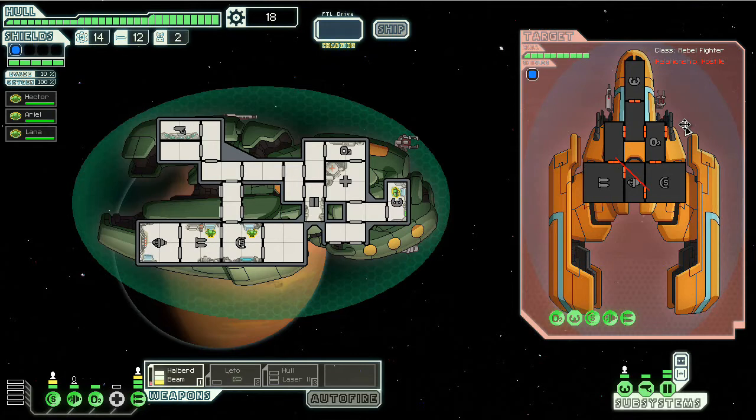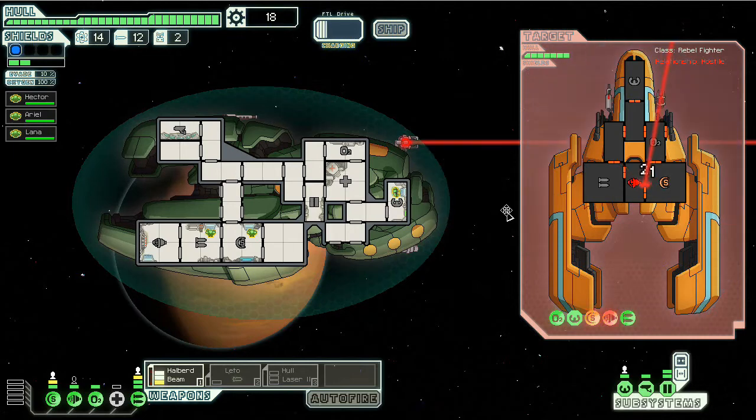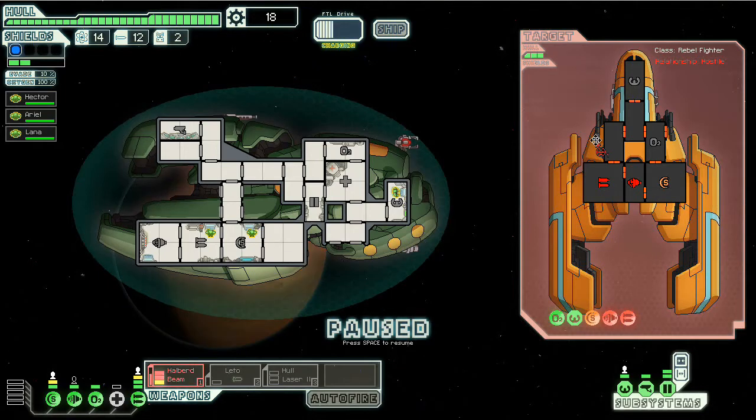We've got to get to either the Slug Homeworlds or the Mantis Homeworlds. We have to teleport onto the enemy ships — for the Mantis, kill the crew members; for the Slug, basically the same thing. So I'm going to need a crew teleporter pretty much no matter what I do.